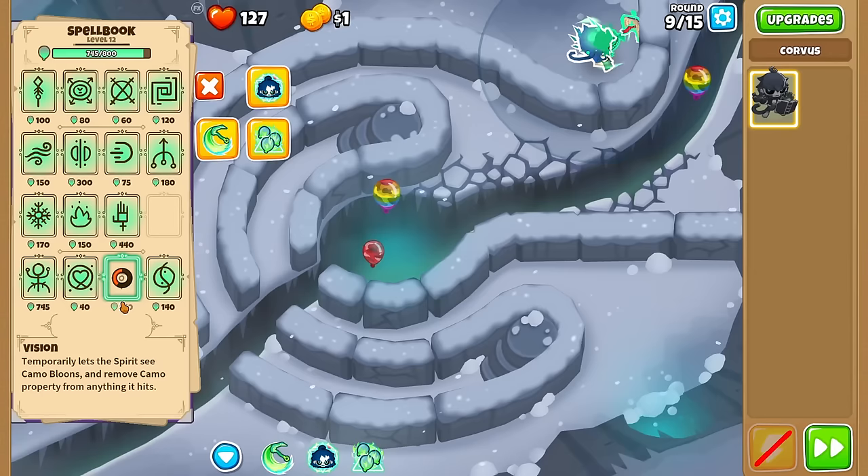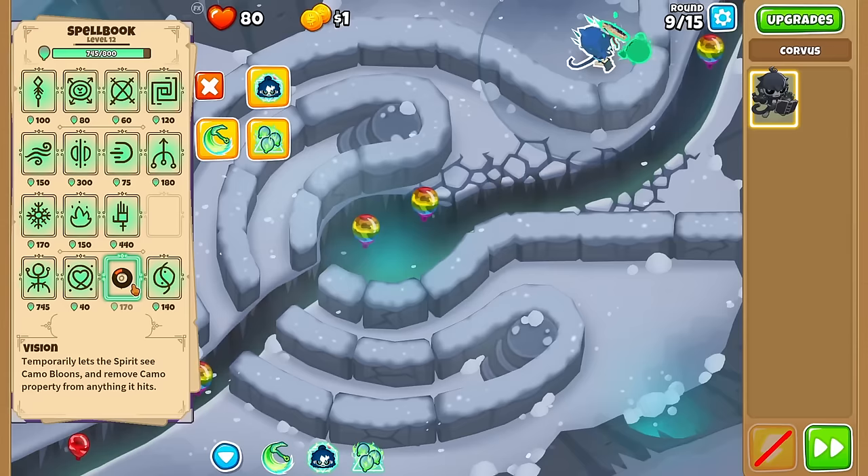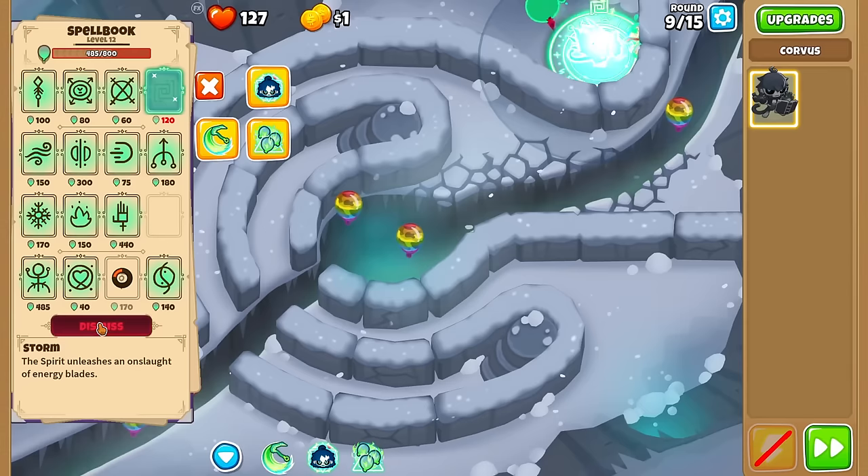Here come more camo rainbows — wait, are we dead? The ability is still on cooldown. I can retry the last round though. Let's test: I'm going to try these spells to see if any of them can see camo.